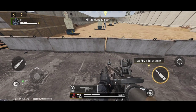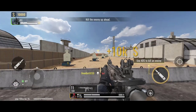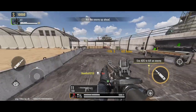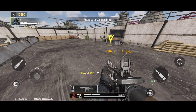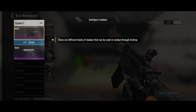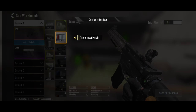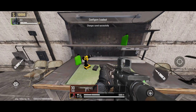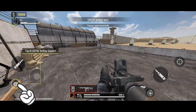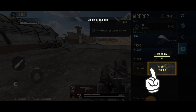Go to the yellow symbol and shoot the marked target, then move to the next yellow symbol. Click on the plus icon, select the M4A1 gun, click on the optic side, choose your scope, and click Save to Backpack.